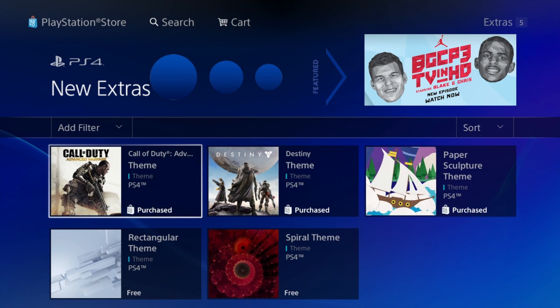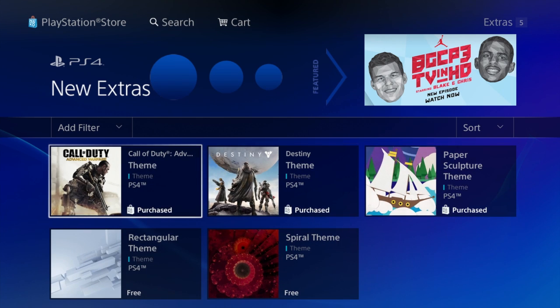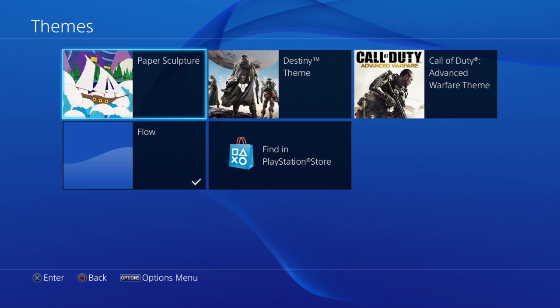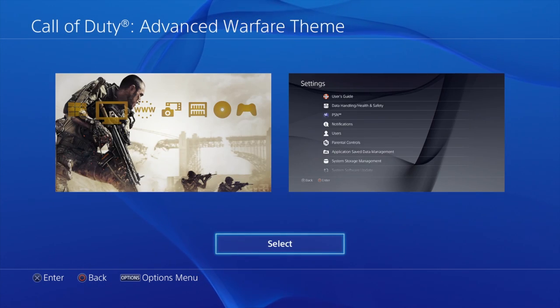As you can see there's only a few here, but I'm sure as time goes on there's going to be more. Once you find the one that you want, highlight it, hit X, and it'll walk you through purchasing it for free. Then it'll automatically download to your themes area right here. As you can see, I have the three that I downloaded — let's select one and test it out. Highlight it, hit X, then hit X again to select.